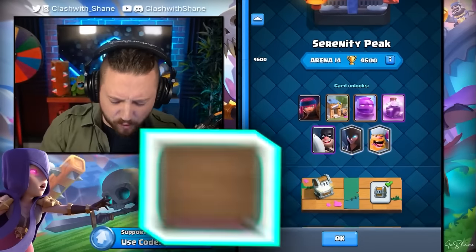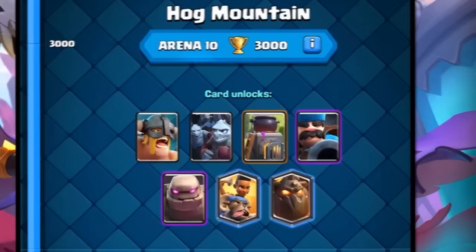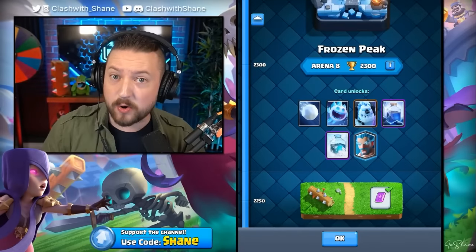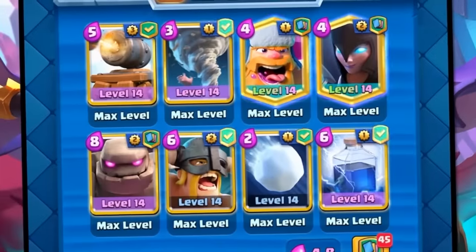Moving on to Arena 14, we have the Lumberjack and the Night Witch. I think this is looking pretty solid so far. Now let's choose Arena 10 to complete this deck. Top two cards here are going to be the Golem and the Elite Barbarians. And the perfect complement to our already six cards is going to be Frozen Peak - the top two cards are Snowball and Lightning Spell. So this actually looks like a pretty solid 4.80 elixir super heavy Golem Beatdown.